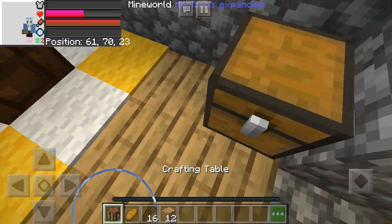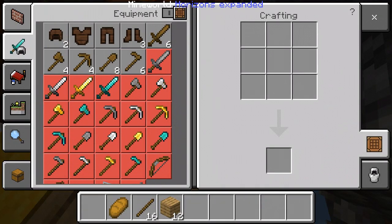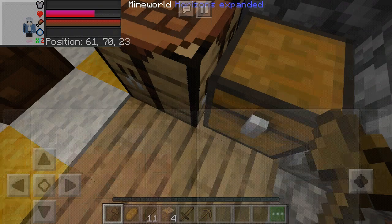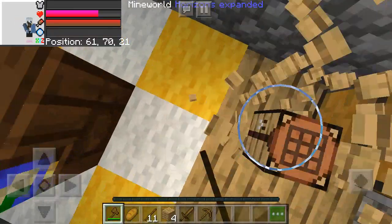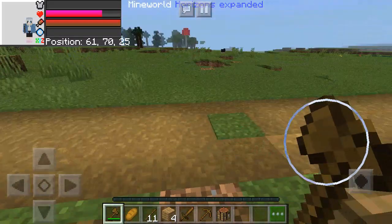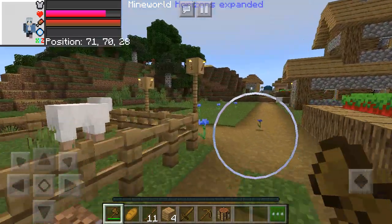Let's put the crafting table down, let's grab ourselves an axe, a sword, and a pickaxe. By the way guys, I added wooden armor and cobble armor and redstone armor so that they can be useful for once, plus I added them so that life will be easier. Just look at that — a bear attacked me from the start and I almost died already.